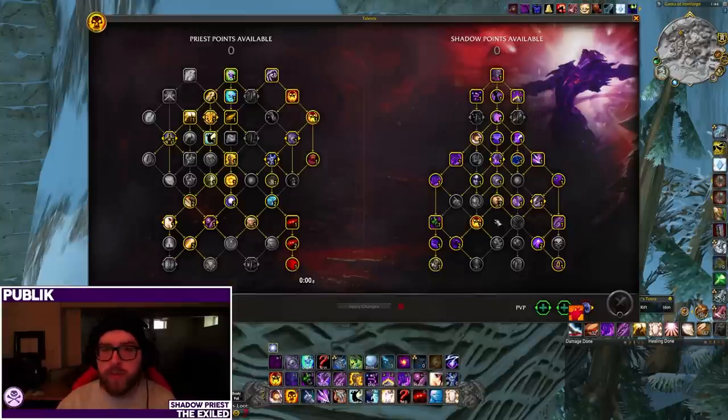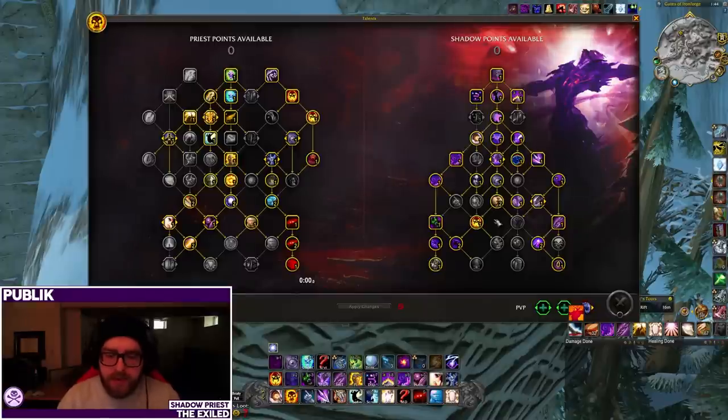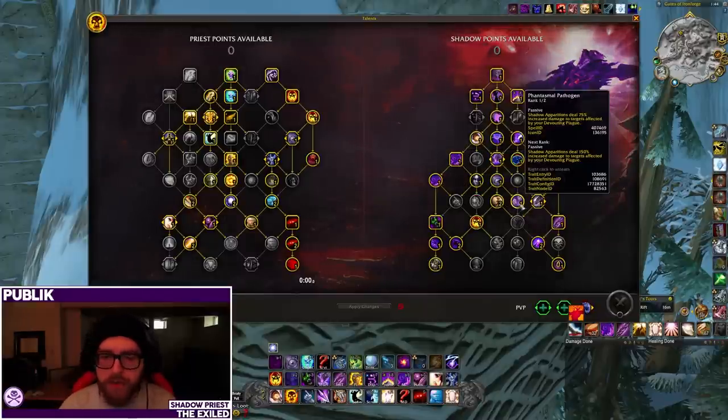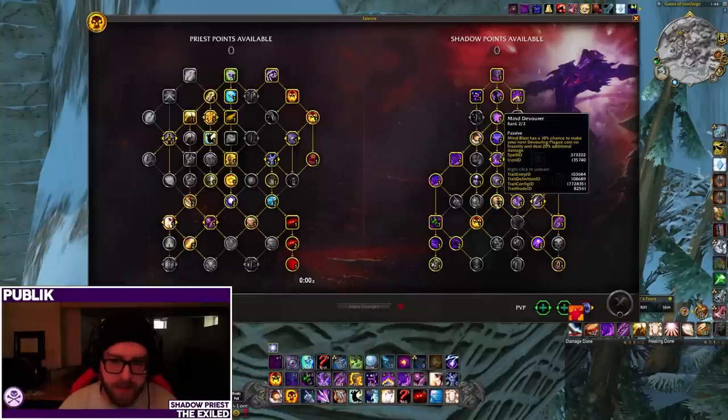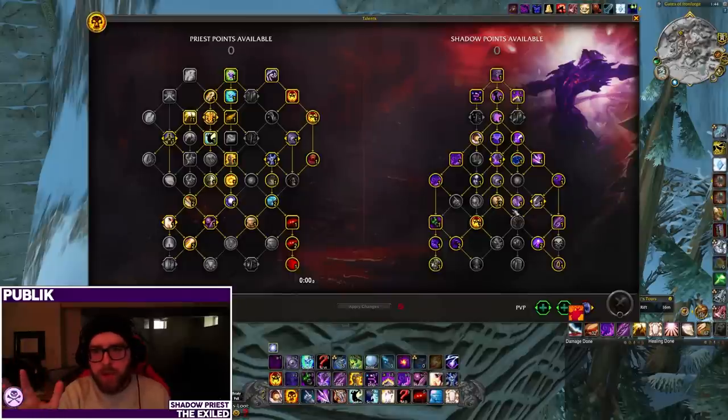Those two points you have to move around for the Void Form build are a bit more consequential for single target damage. You're seeing a much larger gap between the two Shadowcrash builds on single target — about 3% on single target between Dark Ascension and Void Form normally, but with the Shadowcrash build it's closer to 8% or 9%. So we definitely suggest this build. You could still run Void Form if you really want to, especially if you've already put 200 pulls into a boss with that build, but I do think this is going to be the new standard.